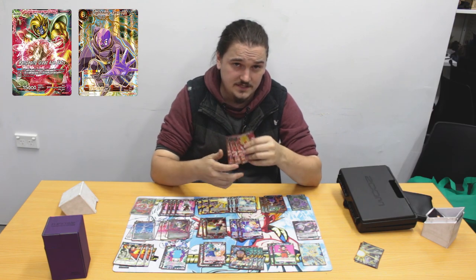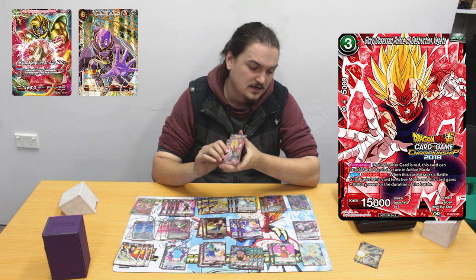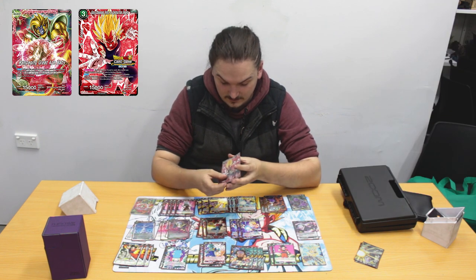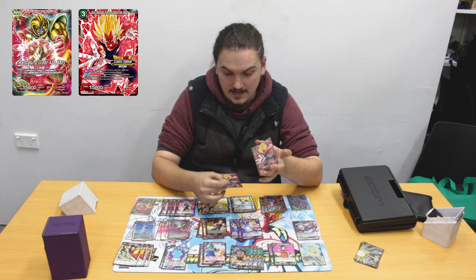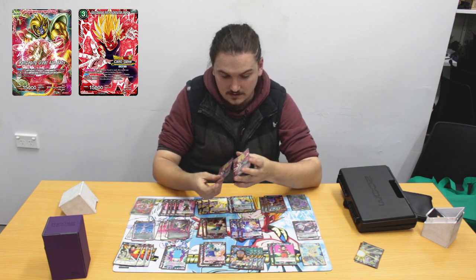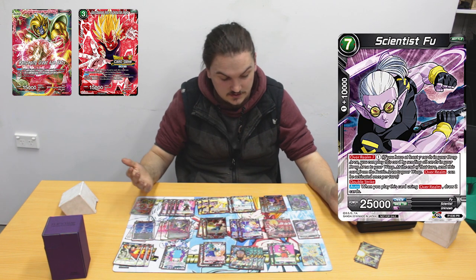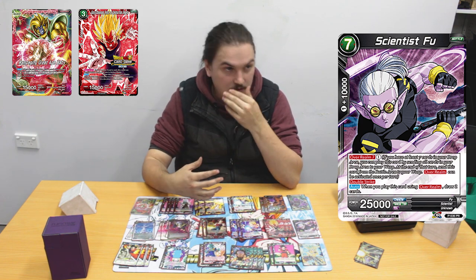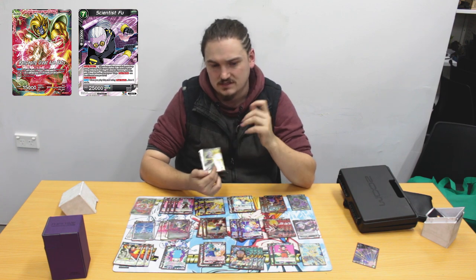I play 3 Prince of Destruction Vegitas. These things are insane — these are Baby Jirens basically. A lot of the time I go Chain Attack Trunks into these things and then just swing down all their active mode stuff. I play 2 Scientist Fu because Scientist Fu is probably the best card for this deck. I was playing it with Time Patrol Trunks but Time Patrol Trunks kind of suck.